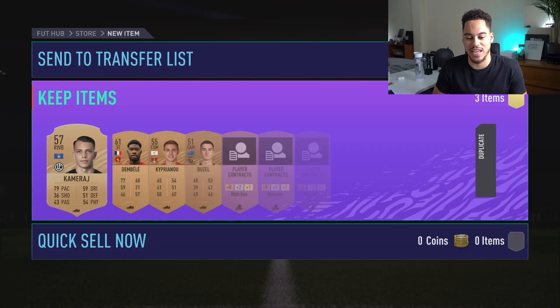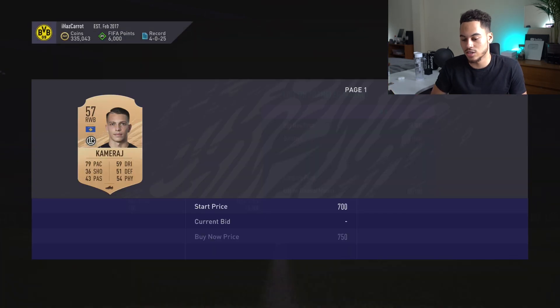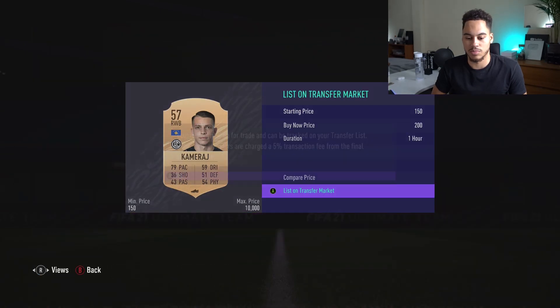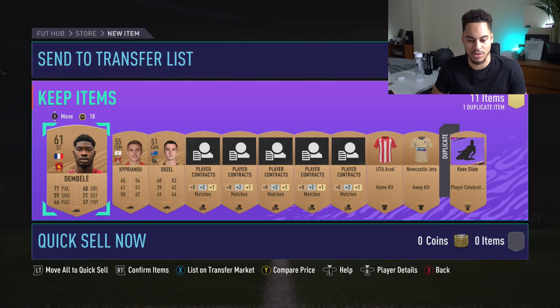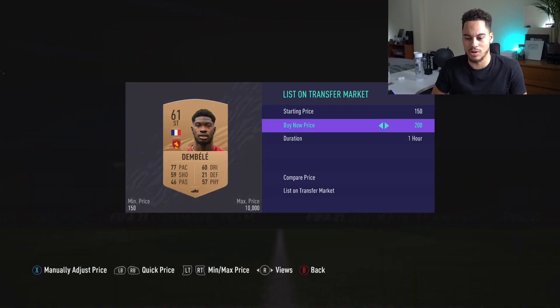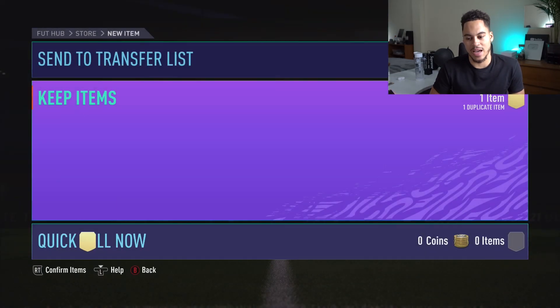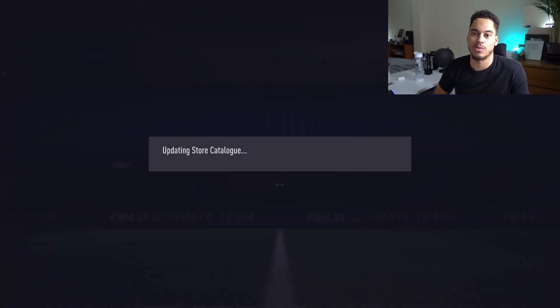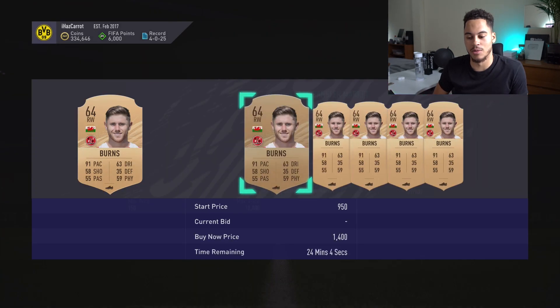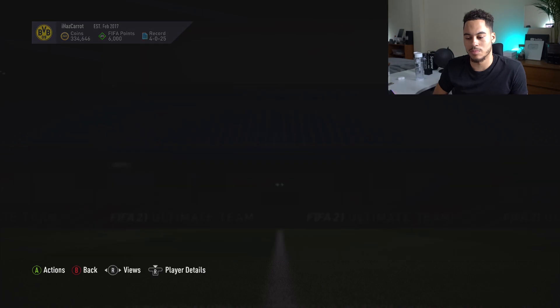I want to make quite a large profit which would require getting a card worth a bit — like one of these rare cards. This guy is still 200 coins because his card is terrible. We get Dembele — 200 coins — I'll list him up. If both of those sell we make money on the pack. Burns — 91 pace right wing — 1.1k. There's 1,000 coins back.